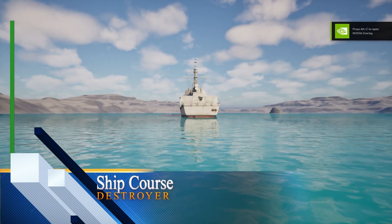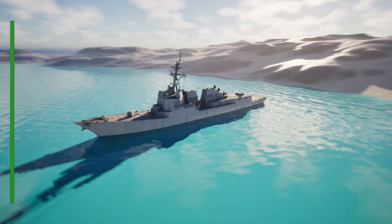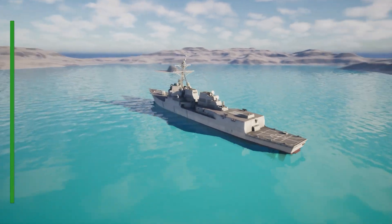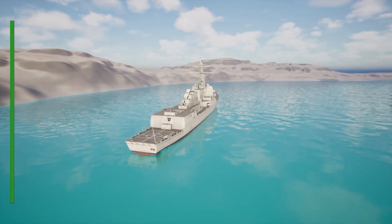In this course, we learn everything about creating a ship that can go through the ocean or sea. First, we create an ocean. After that, we import some files for our ship. With those files, we create our ship and add some pontoons to it so it will float on the ocean. After that, we will use physics forces to go forward, backward, left, and right. And with all of these, we have animation for its blade.